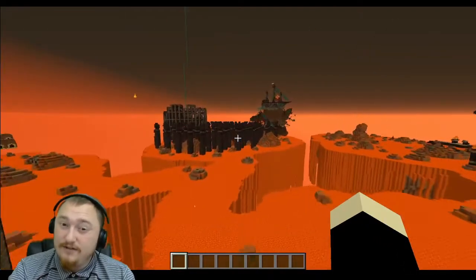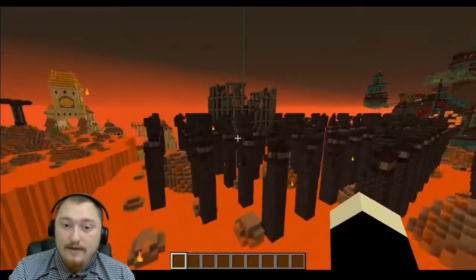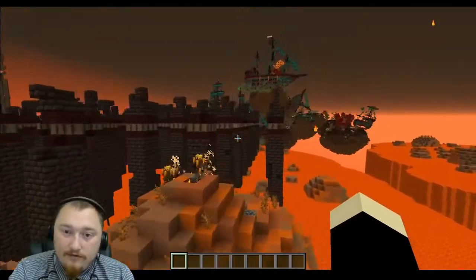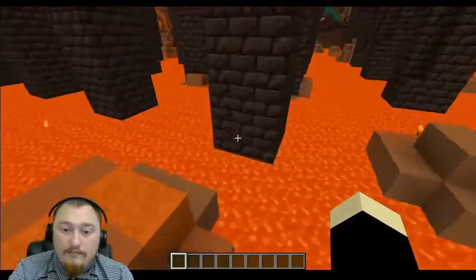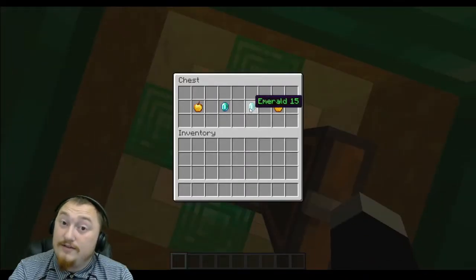The hint for emerald number fifteen is tethered to the trunk of a tree. Make your way to this final section right here. As you observe the different pillars, you'll notice one stands out with some emeralds on it. Go ahead and make your way to the base of this pillar and mine in to access emerald number fifteen.